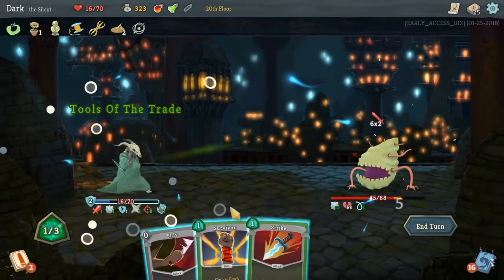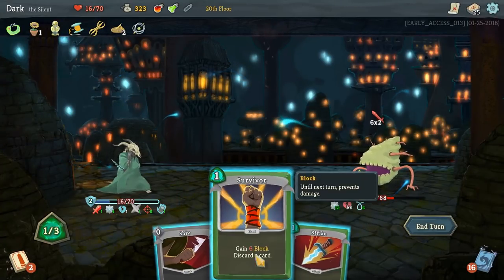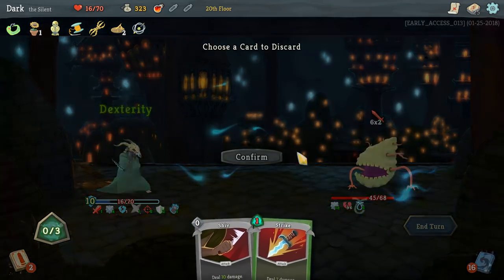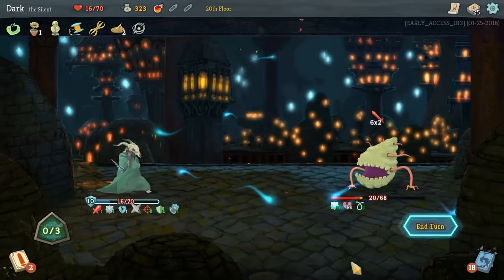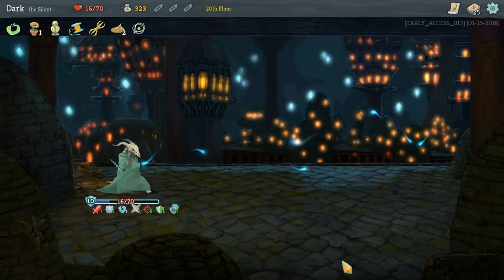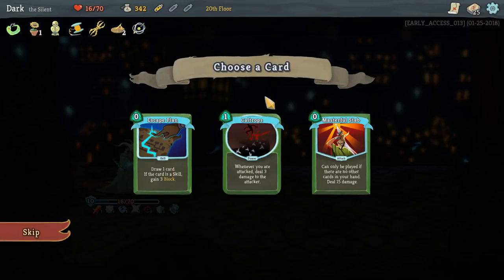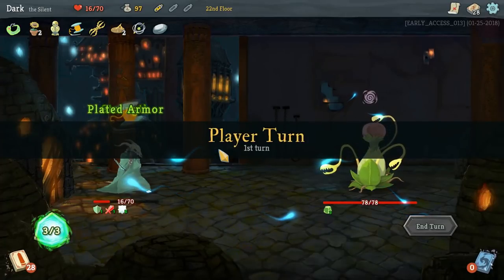Where this item really excels is on normal fights — you're probably not going to take much if any damage, which allows you to skip rest shrines more often, or when you do go to a rest site you can upgrade a card instead. Rather than spending those valuable resources on healing, you can instead make your deck more powerful as the game goes on, which is really important as you get to the third stage where enemies become a lot harder.